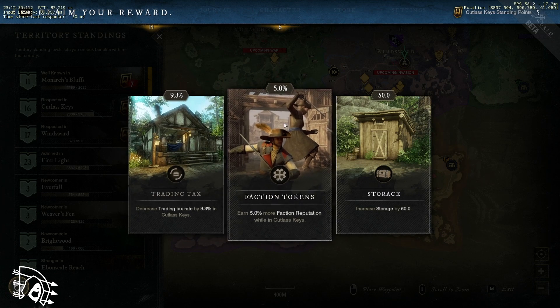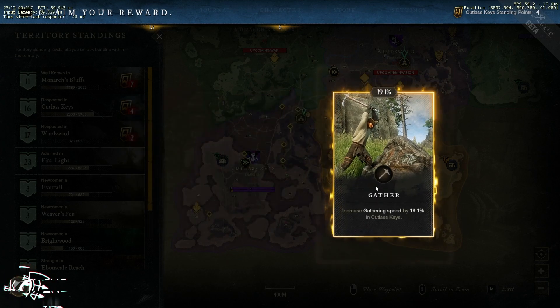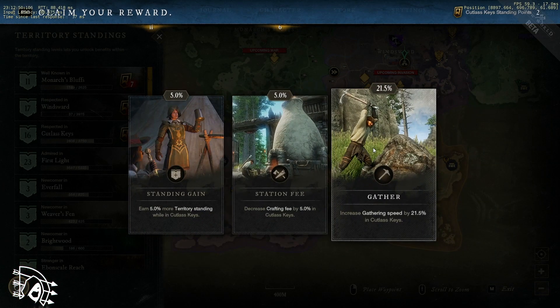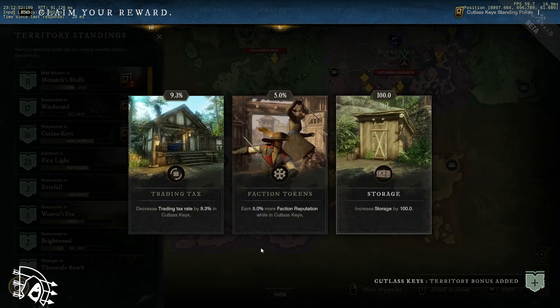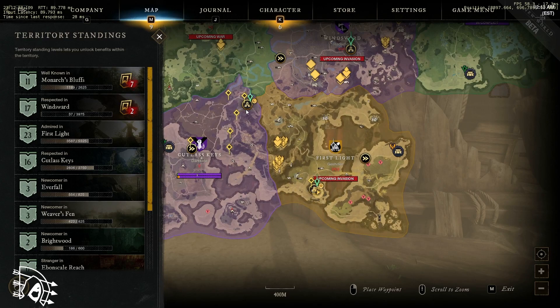Faction tokens are a big thing, which we'll get into in a second. I'm going to pick storage because Cutlass Keys is a big crafting section for me. The more you work in those territories, the better and more efficient you're going to be. If you're new to a territory it'll be a little slower, but the more you do it, the better it is.